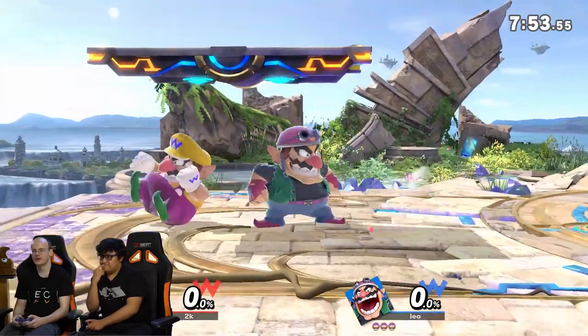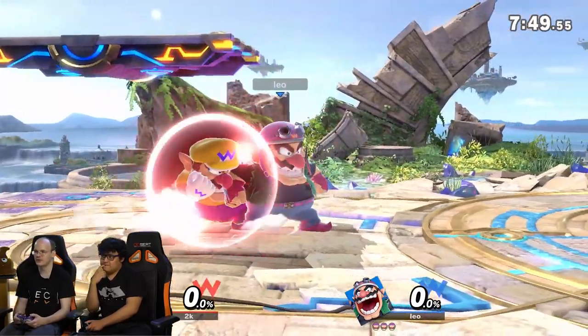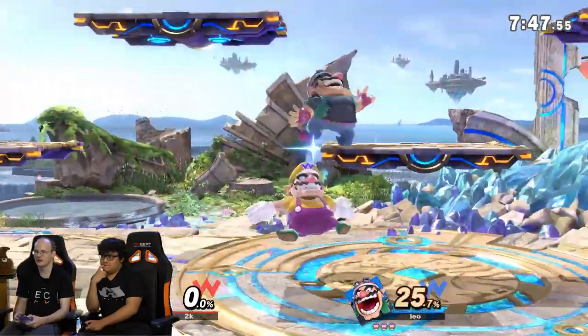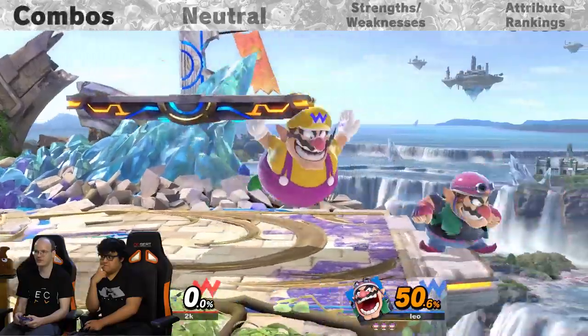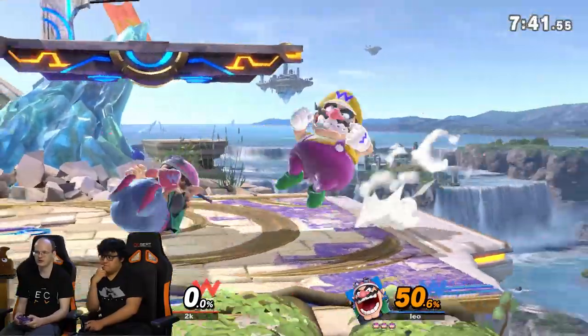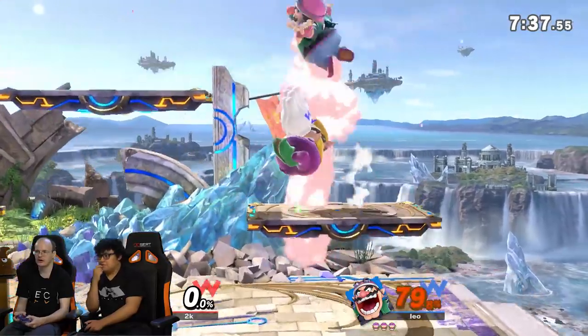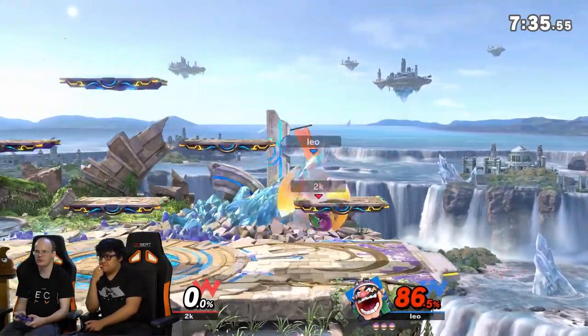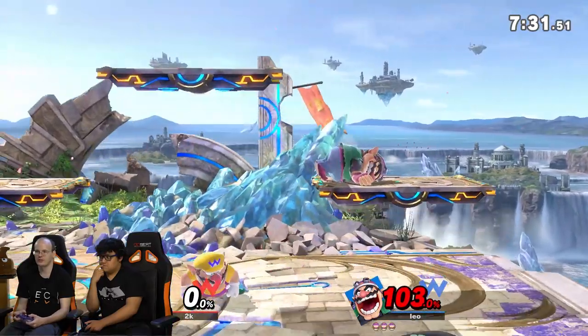Alright guys, so this is our Wario guide. Wario is basically no different than how Leo plays - you just run and shield and then you do the nairs, and you get a big combo. I get all this reward just because I got a nair. So basically his combos are literally just nair and then you try to get an up air and up tilts and up airs and all that stuff. Up tilt to up air - and then you land on the platform and you can just press C stick again to up tilt again.